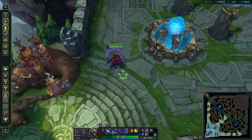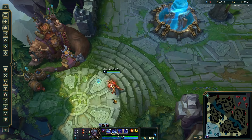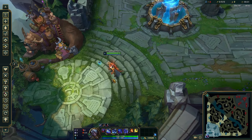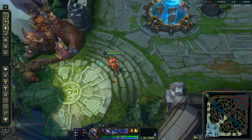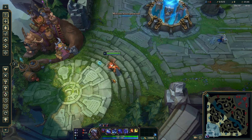Now let's move on to First Strike. Just to note: Electrocute is good in almost every situation — the only cases where it's bad are against bruisers or juggernauts like Mordekaiser and Darius. In those matchups First Strike or Conqueror are much better, since you can always proc First Strike to farm gold and have a decent chance of killing them. First Strike is good against every matchup except control mages and poke mages.